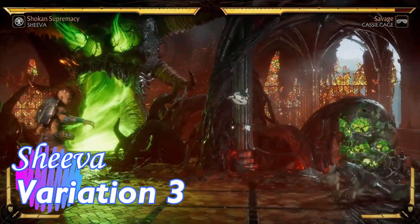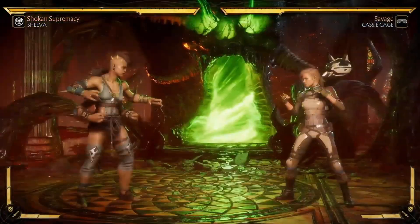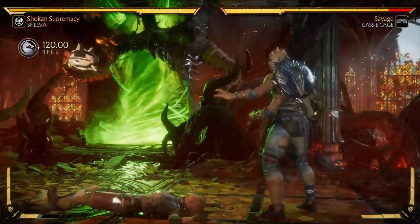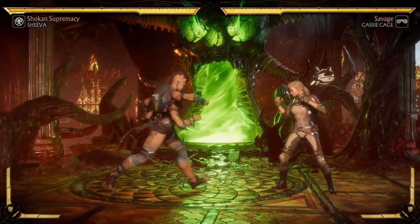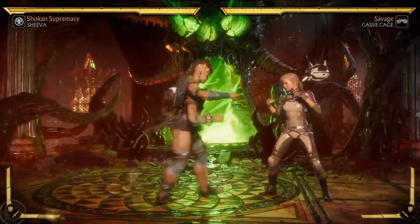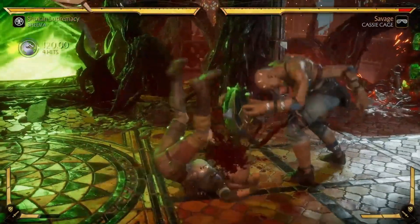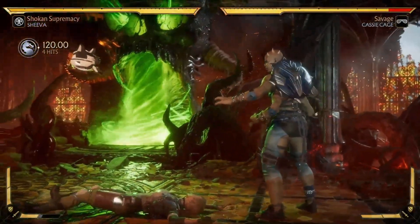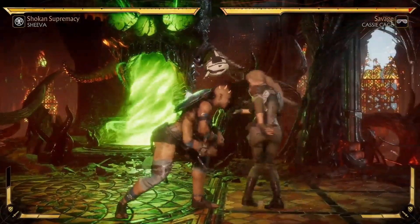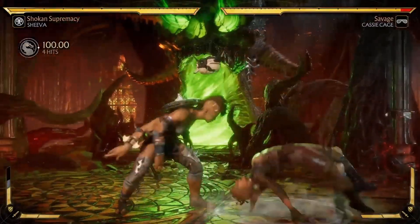Variation 3 reminds me a bit of Terminator. She has this big power walk stance with a big boot that is plus on block — however, it is a high. When you're charging forward, you can cancel out and don't have to do the big boot. For example, Shiva goes for the walk, cancels out, and goes into the overhead — so if you tried to duck that high, you're going to get overheaded instead. You can also cancel into a forward throw, so it's all about being tricky with mind games off that base plus-on-block high.